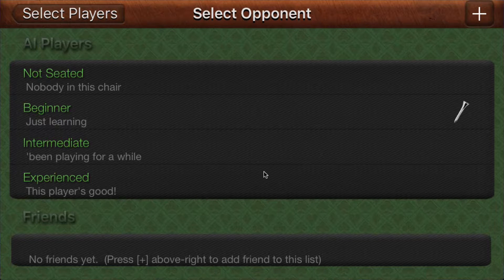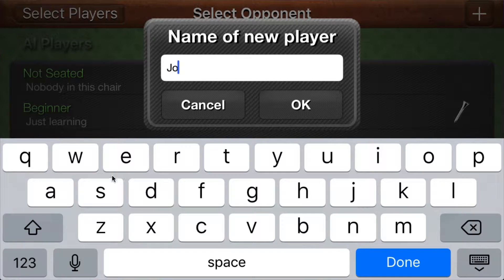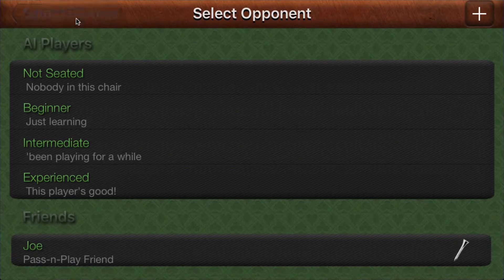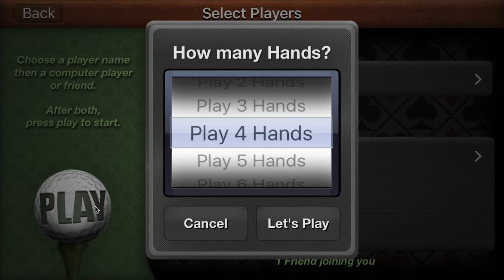With this new version, you'll see that we have the ability to add friends, and it tells us how right there. So I'm going to go ahead and press this and type in Joe's name. And there we have Joe — there I am in seat one and Joe's in seat two. So let's play a game!